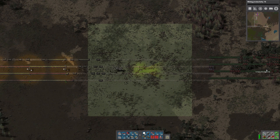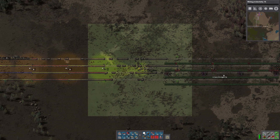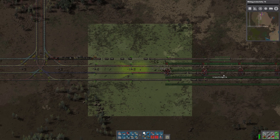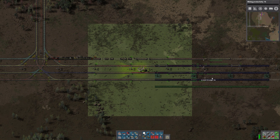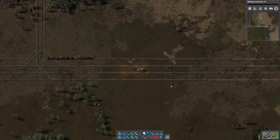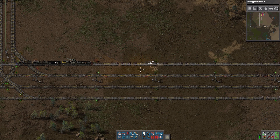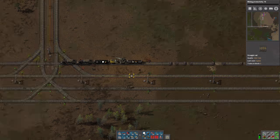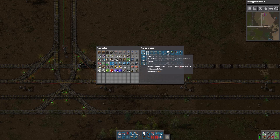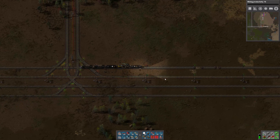So let's grab a blueprint of this whole thing. But first let's replace these with laser turrets. And then we'll get a blueprint of that. I'm going to tell it to include the train station name because I'm going to relocate this, and if I include that it'll automatically name the train station and I won't have to do it again myself.